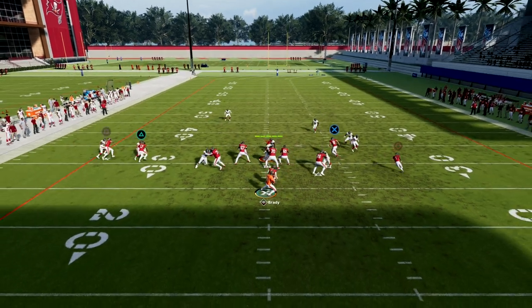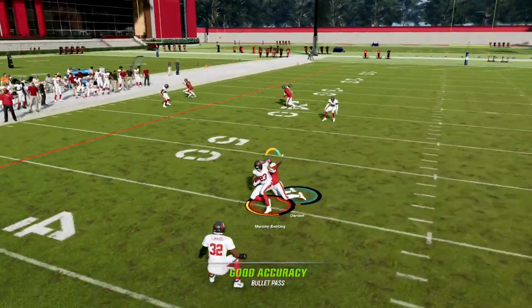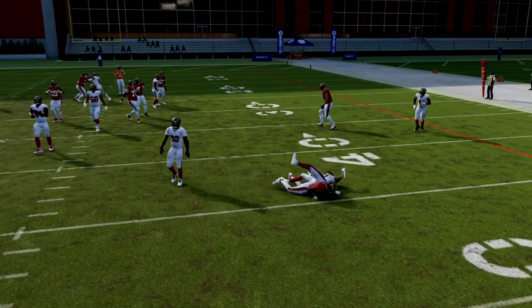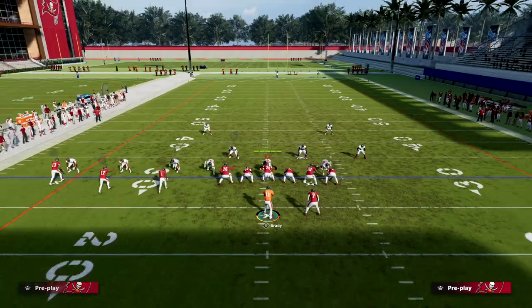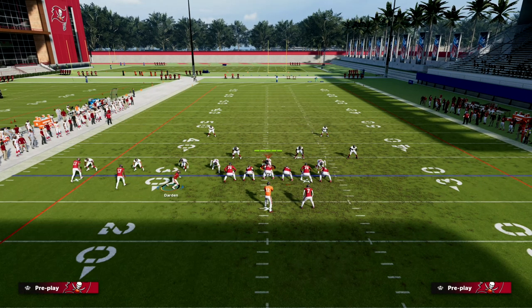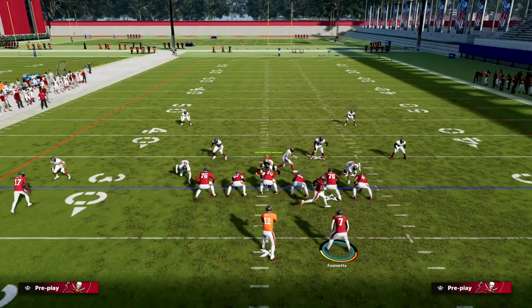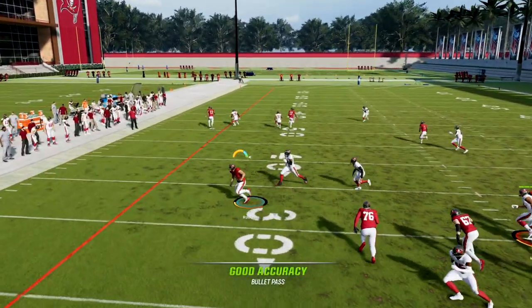The next thing you can do on this play is if everything breaks down, just hit your post. The player I have there doesn't have great route running, but if you put somebody with Short In Elite there, it's going to make it that much more effective. Your tight end route is also really good — you'll see him cook me into the sideline.